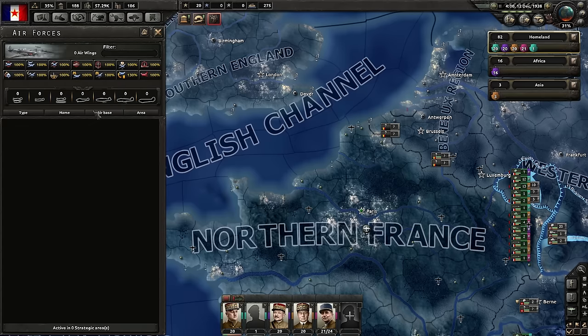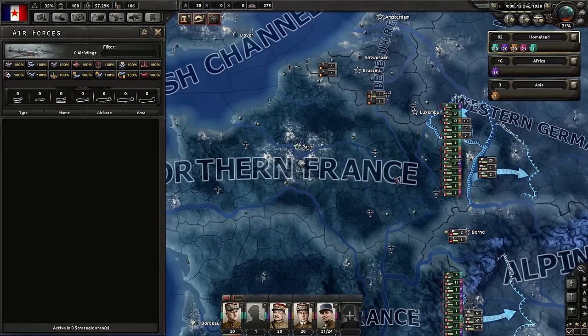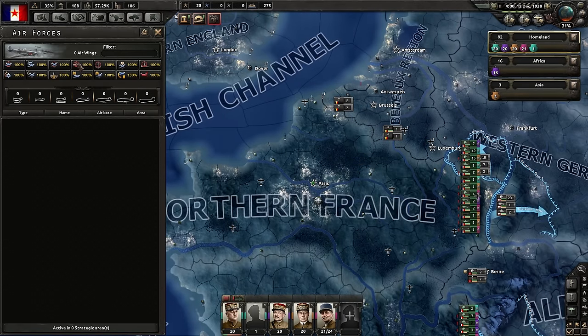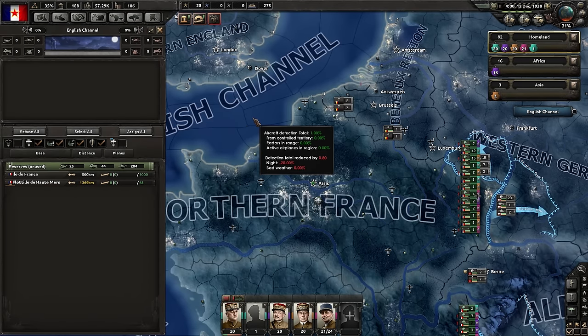There also needs to be a way — a button on this screen — that just says 'send all airplanes to reserves,' or lets you select a certain number and send them to reserves. I don't like having to manually go through each one. If you're playing as early-game France in 1938 with tons of active air divisions and want to reorganize your air force, you'll have like 50 pop-up windows to manually disband just to create solid 1,000 stacks that fit into your large airfields. That should be changed.